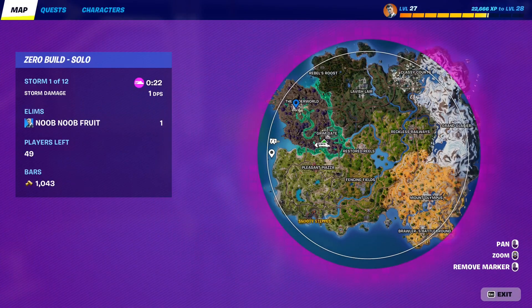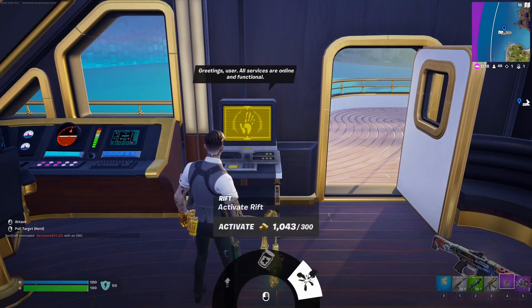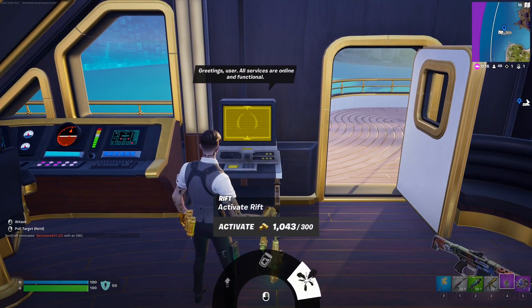This is the yacht location right over here, west of the map as you can see. You simply just interact with it, and as you can see, you can buy a bunch of stuff. You can just keep buying over and over again.